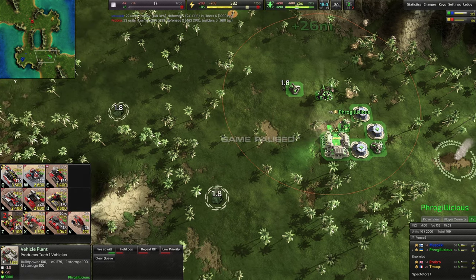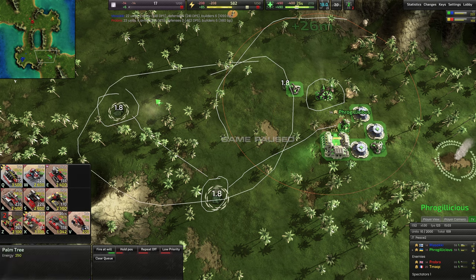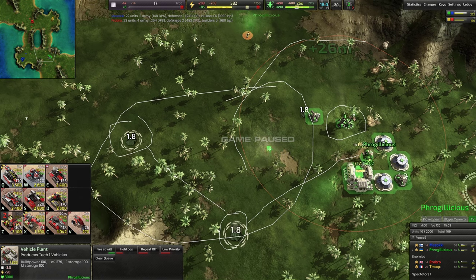Instead what you could do — especially since you have a tower to defend this area — is move your commander down here, grab this mex, move him up and grab this mex, and the whole time because of the commander's range you're actually still protected along this entire avenue. After that metal extractor, you could put a light laser tower down and then walk back to assist the lab, which will help you get more stuff going faster.